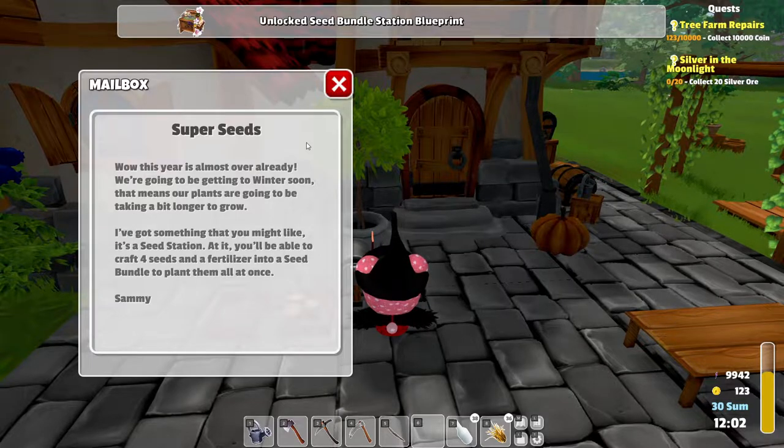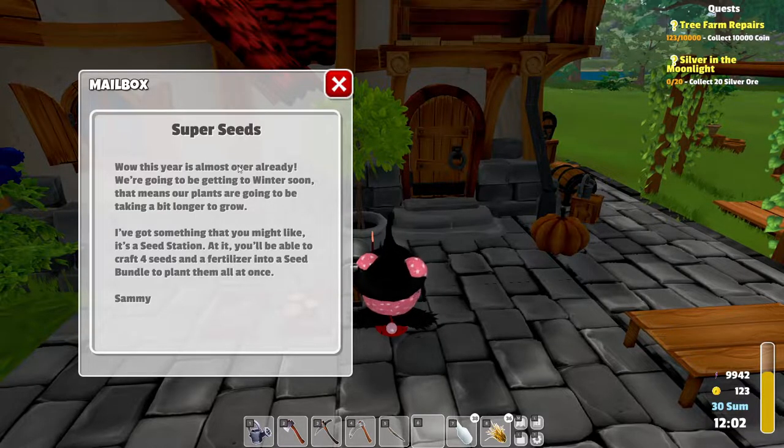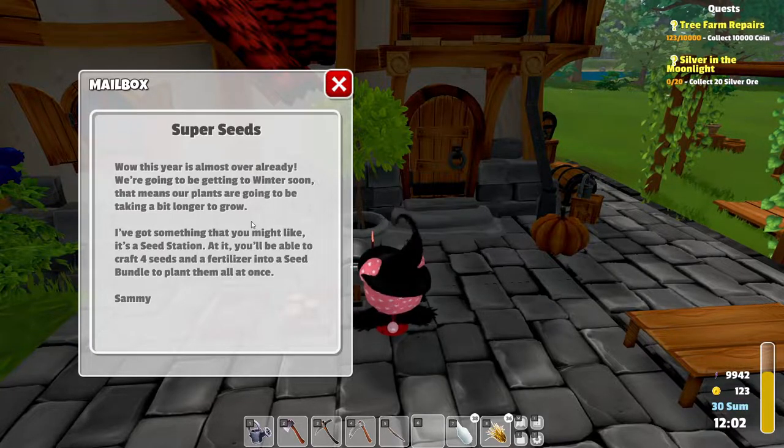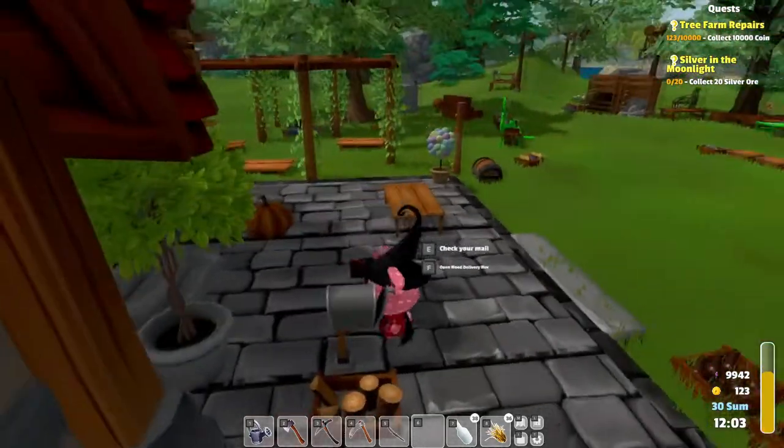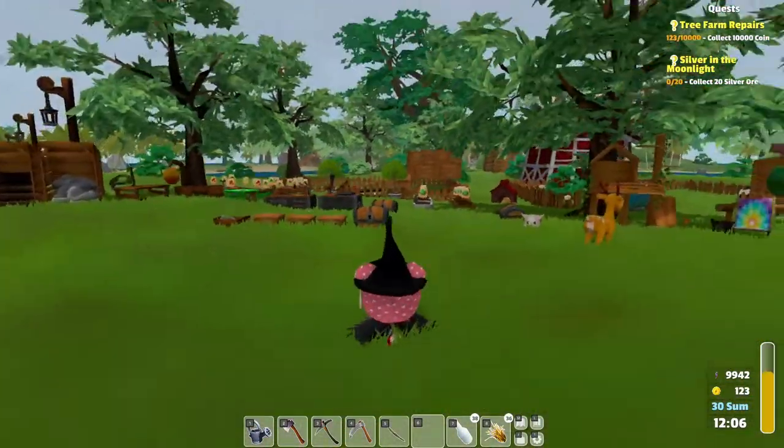Super seeds — whoa! Oh, we got the seed bundle station blueprint! Oh, that's typical — right after I planted everything. Whoa, this year is almost over already, we're going to be getting to winter soon, that means our plants are going to be taking a bit longer to grow. 'I've got something that you might like — it's a seed station. You'll be able to craft four seeds and a fertilizer into a seed bundle to plant them all at once.' I assume that's the case and of course it's a seed bundle which means you get more seeds out of it, so you can plant more in each spot, right?